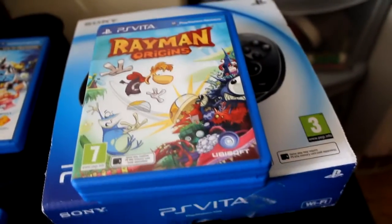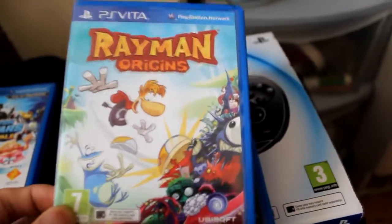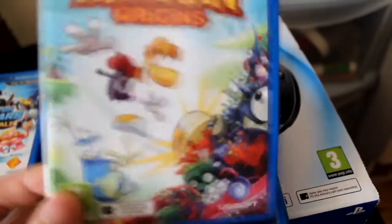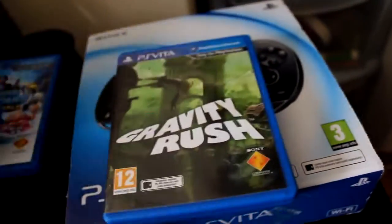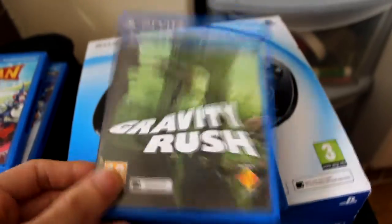Rayman Origins is another one that I've been playing, and it's an absolutely brilliant game. It looks lovely on the OLED screen. I need to get Rayman Legends as well — I wanted to get this anyway, so I'm glad I got it on the PS Vita because it's an awesome game to kind of pick up and play and it's easy to get into.